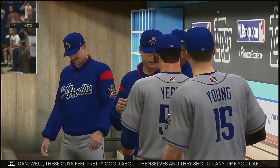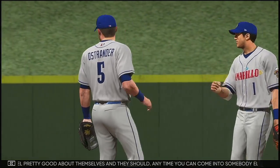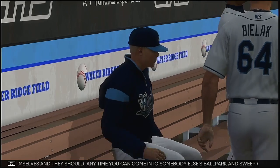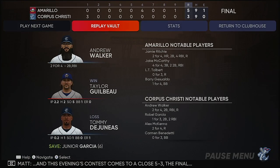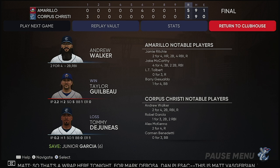These guys feel pretty good about themselves, and they should. Anytime you can come into somebody else's ballpark and sweep a three-game series, you're doing something right. Great team effort. This evening's contest comes to a close — 5-3 the final. The Amarillo Sod Poodles rode an important sixth inning to victory. Taylor Gilbo gets the win in relief, his second of the year. Junior Garcia hammers down the save, his sixth.